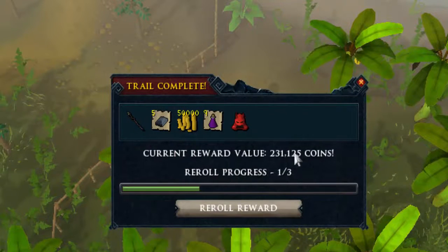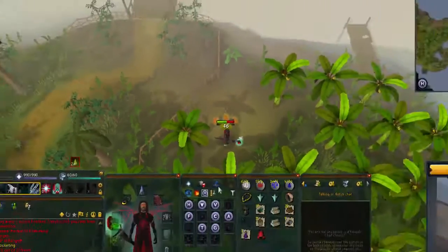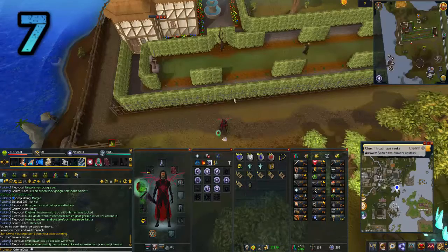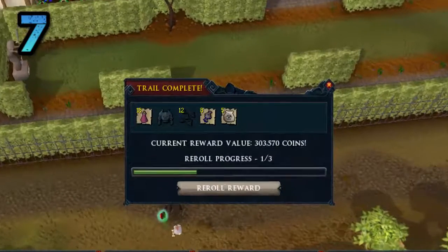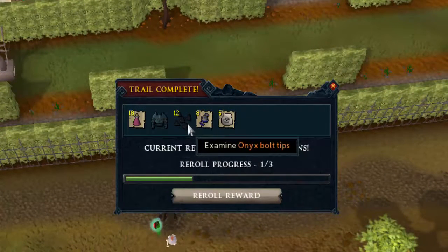Number 8 coming in with a cat staff — absolutely worthless, but 231k is not that bad. Price checking the staff it comes out to 25k, so moving on.